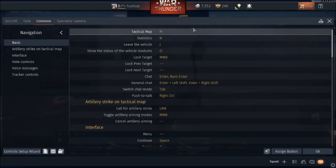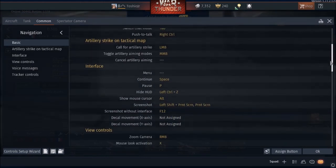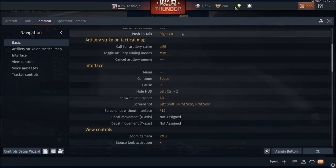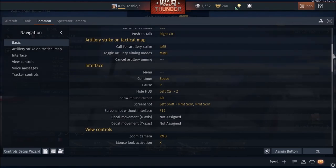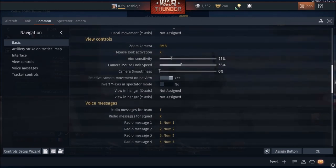You're also going to want to check your common controls: map, stats, leave the vehicle. This is x-ray mode — it shows you the internal modules, and whatever is damaged will show up in different colors. Most of these are pretty simple. For push to talk, I don't generally use the in-game chat feature, so let's just roll through these.